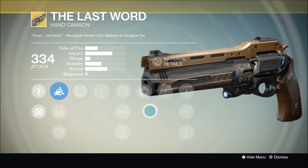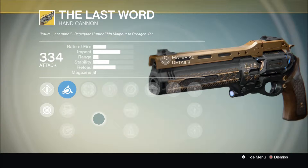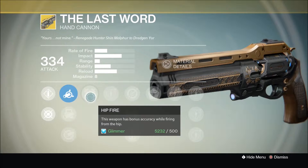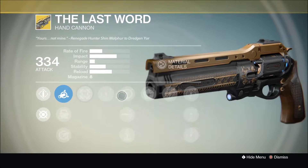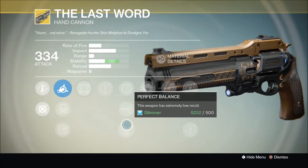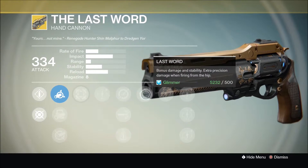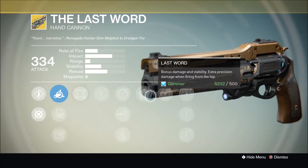This gun is infamous at this point. I think there's a bug currently where you can two-shot with it whilst aiming down sights, which is annoying. But I love this gun — it's ridiculously powerful. I actually like it more than Thorn. The perks are Hipfire, Single Point Sling, High-Caliber Rounds, and Perfect Balance. You're going to want to run Perfect Balance because this gun does kick quite badly. The exotic perk is The Last Word — bonus damage and stability, extra precision damage when firing from the hip. This gun is really based around firing from the hip, which is really easy to do.